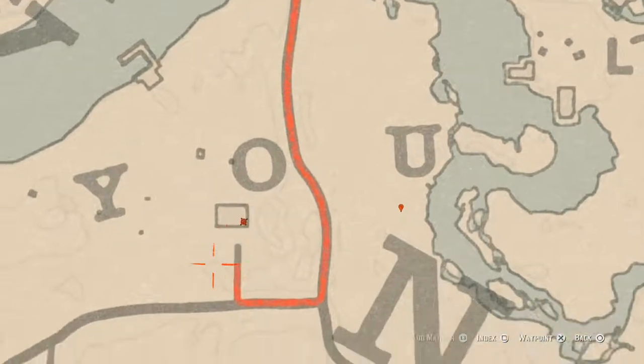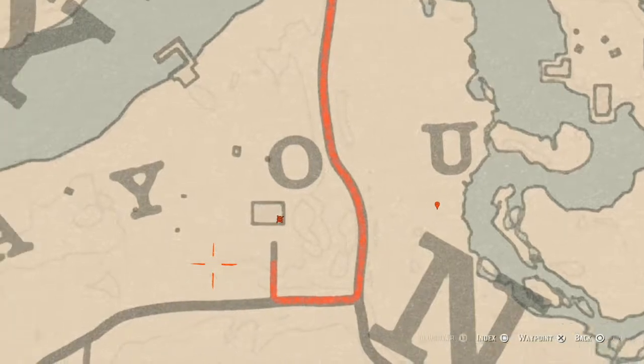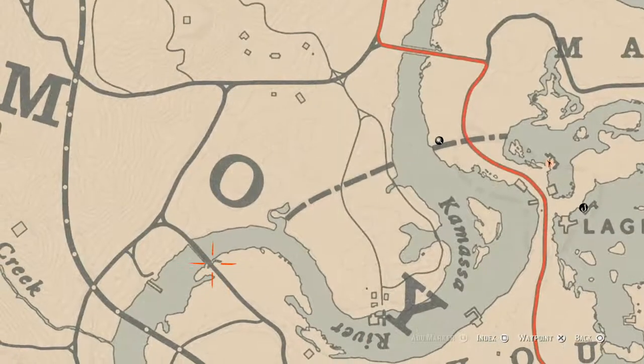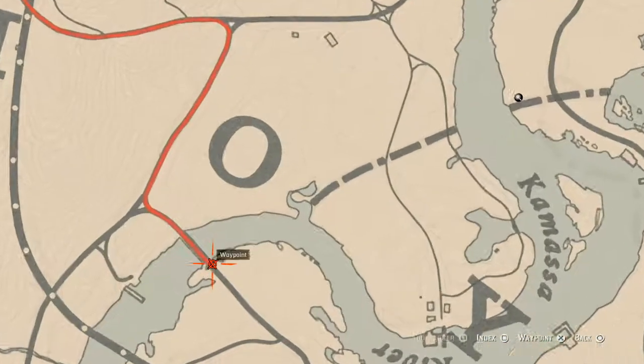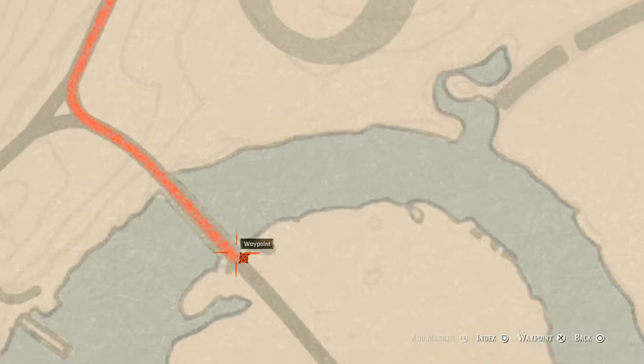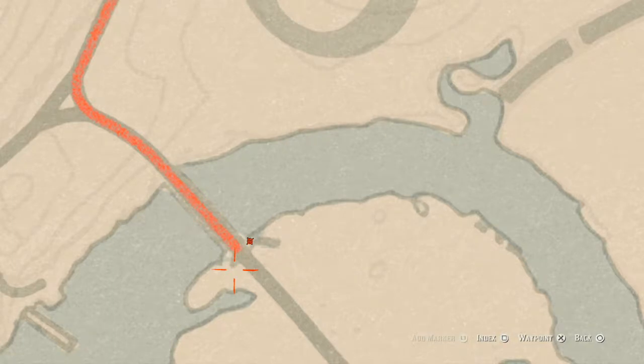There's also a tarot card in this house right about here in the corner — that tarot card is an Eight of Swords. Then go up and over to right here, directly underneath the bridge along the coastline. Pull out your metal detector and you will get another fossil, so go get that as well.